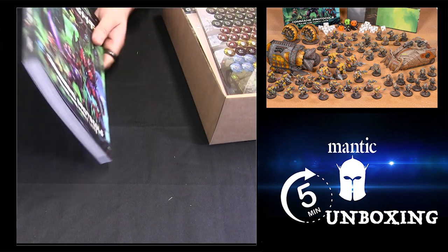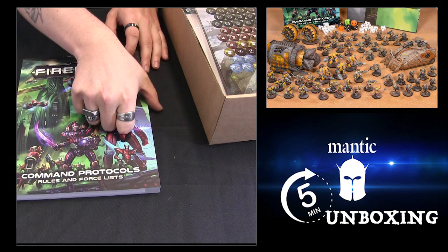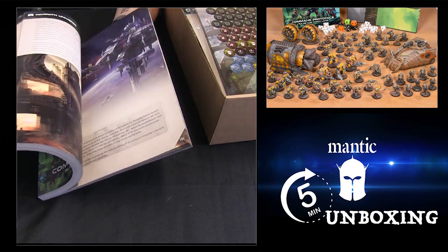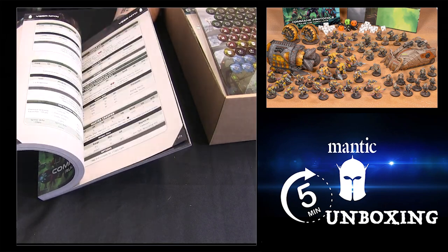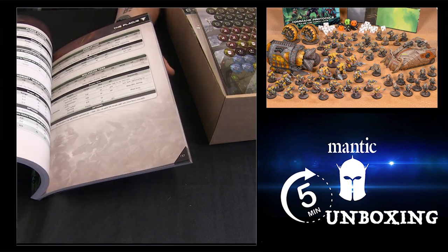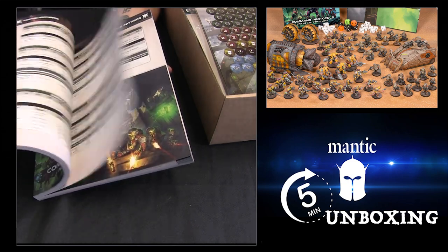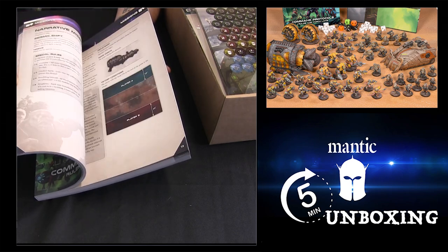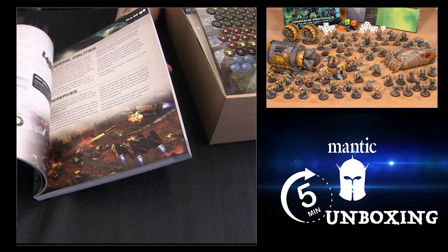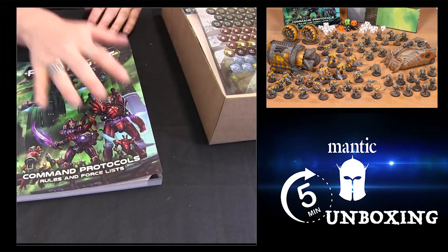And then lastly, you get this great big fantastic all-in-one rulebook. It has all the rules you need to get started and all your force lists as well. If you have a quick flick through, you'll see lots of nice lore and background at the back, and then into the rules for all the factions. Everything all in one book — lots of different options for lots of different factions. Flicking towards the front, you've got missions and scenarios, keywords, and of course the main rules and how to play the game. All nicely laid out and easy to manage.